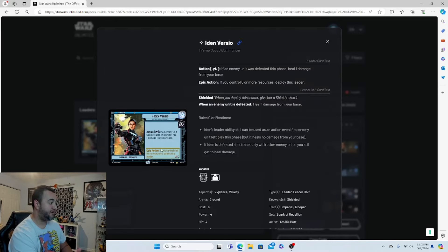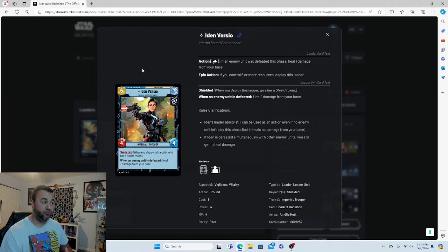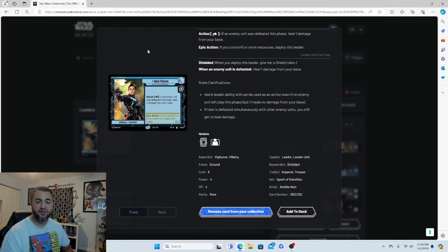Let's take a look at the leader first. Iden Versio is a very fun leader. On her front side: tap for an action — if an enemy unit was defeated this phase, heal one damage from your base. That's actually a really good ability. On her back side there's no tapping; every time you defeat an enemy unit, just heal one, heal one, heal one — very annoying and very good.